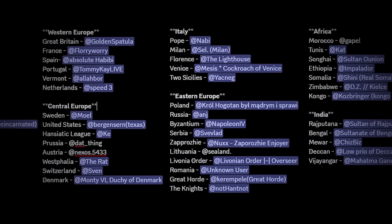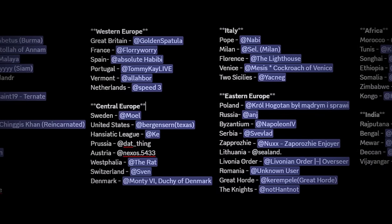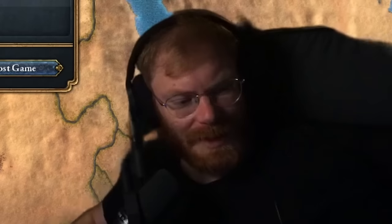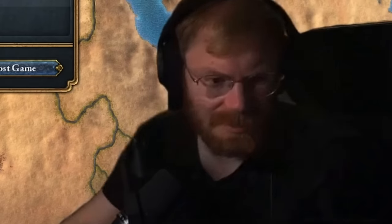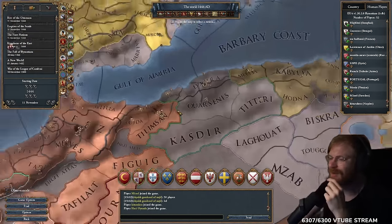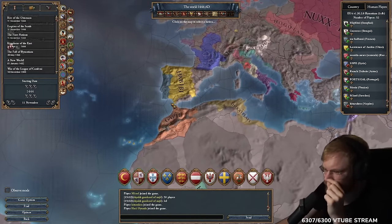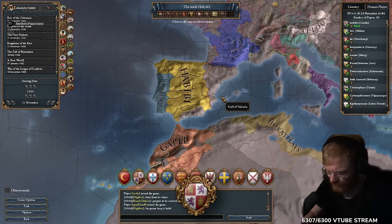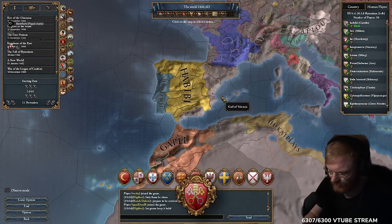It is time for the biggest Europa Universalis game of all time — 60 players! We have a Morocco player, that's not good. Hello puppet, is this the pope? It's the pope! His holiness!